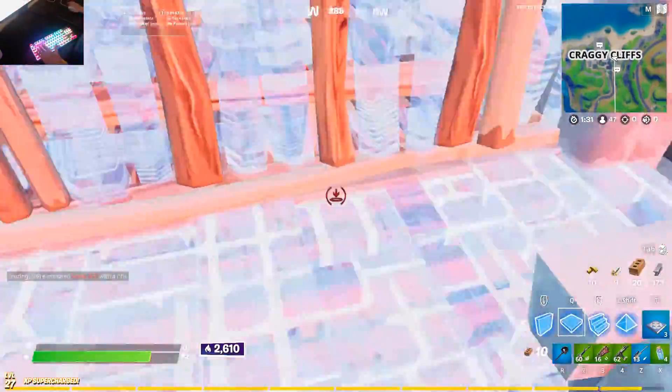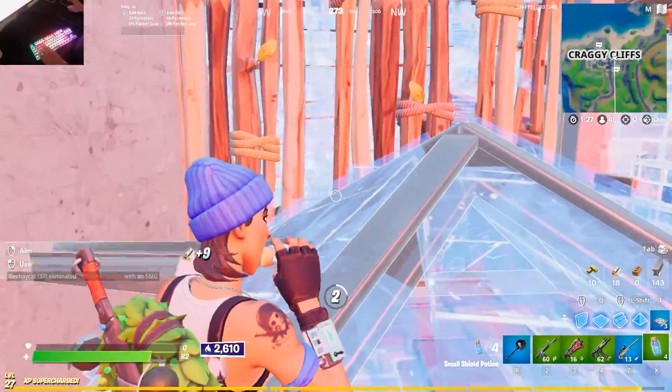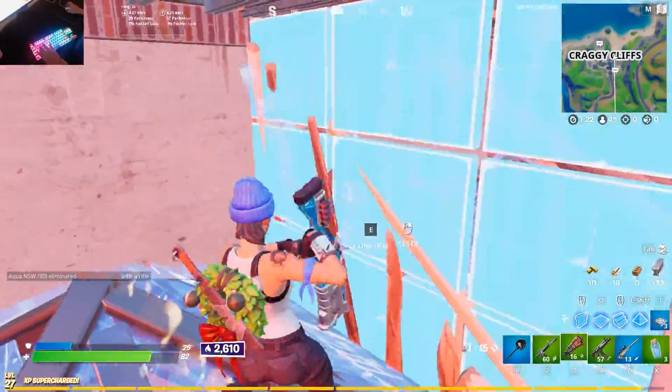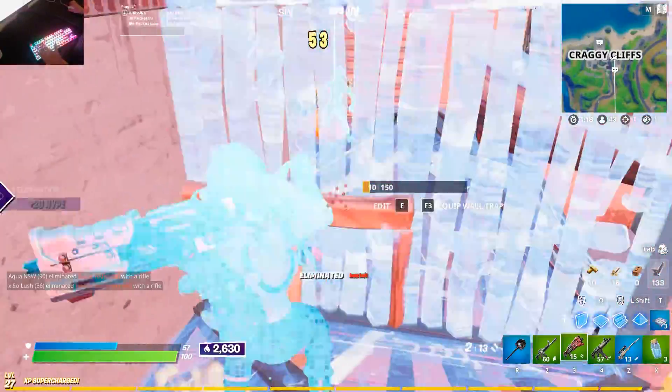The final positive of performance mode is that it allows you to see the building grid more easily and see building pieces halfway through the floor. This gives you better information on where you can and cannot build, and also prevents you from accidentally placing a mat in the wrong location.